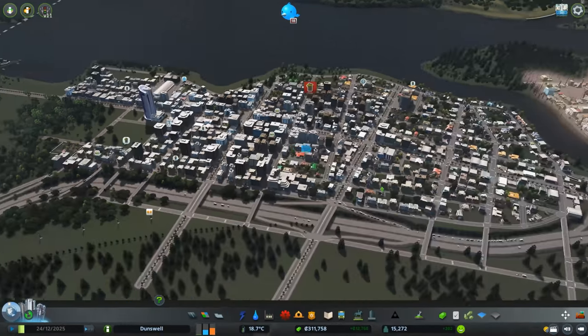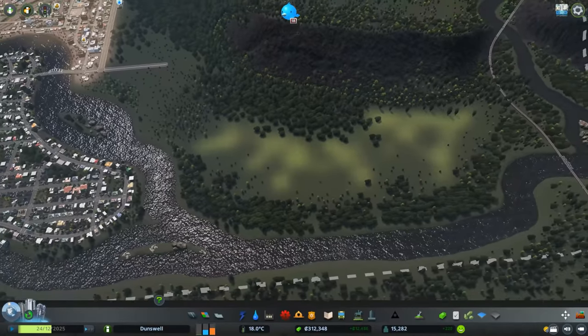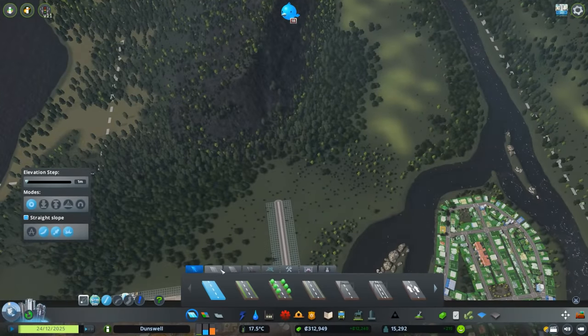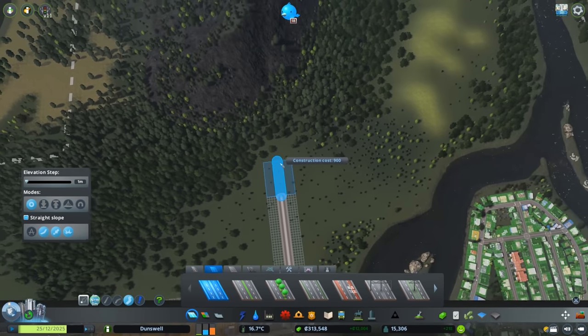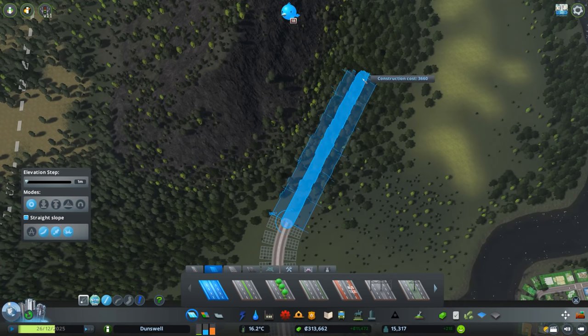I don't think I have to worry about that too much now. Let's jump right into our agriculture zone. The first thing I want to do is provide access to that area, so I'm going to run a four-lane road over to this corner of the map.